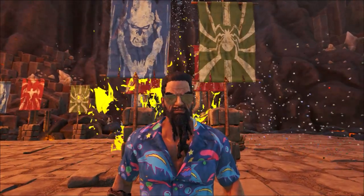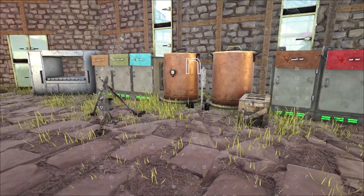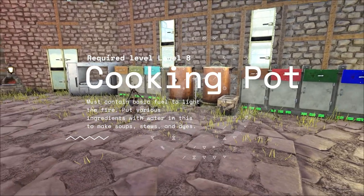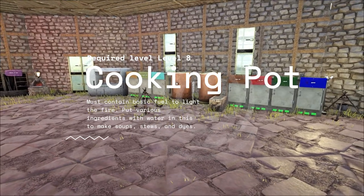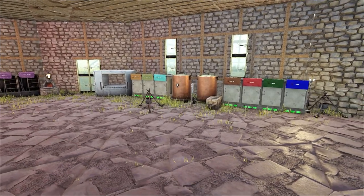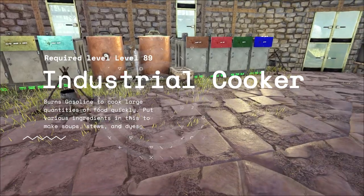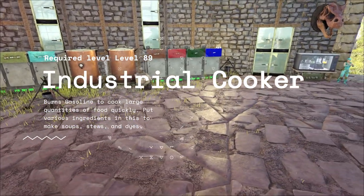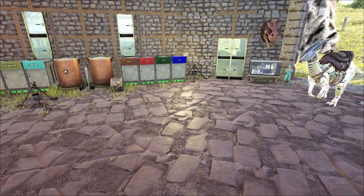Crafted recipes can be done at level one. The cooking pot itself can be unlocked by a level eight character, but the downside of the cooking pot is having to add water skins, which makes bulk crafting laborious. Later on, at level 89, the industrial cooker is unlocked. The industrial cooker is plumbed into the water irrigation network, which cuts down cooking time for most of these recipes and makes bulk crafting considerably easier.